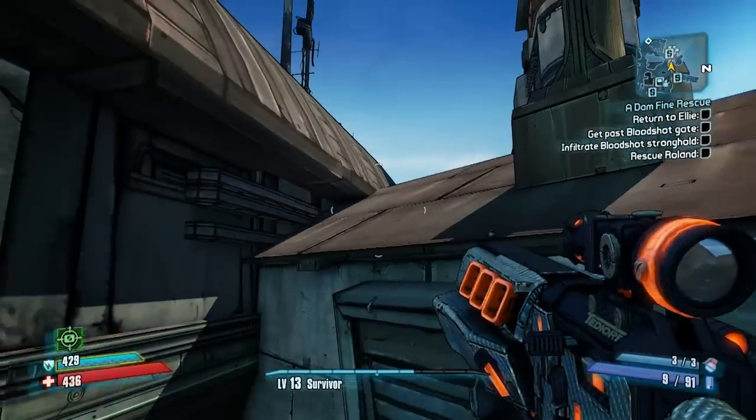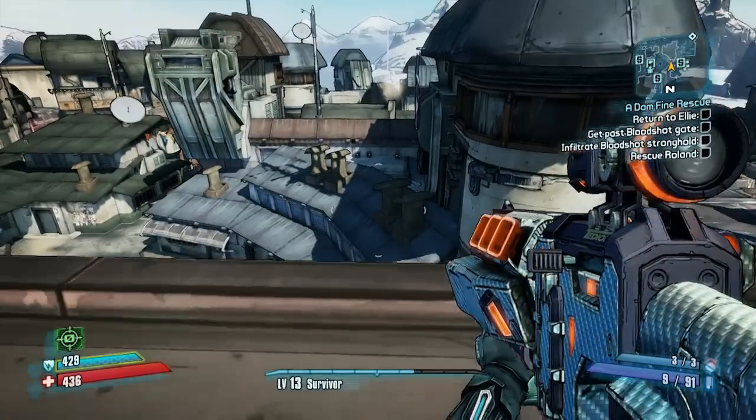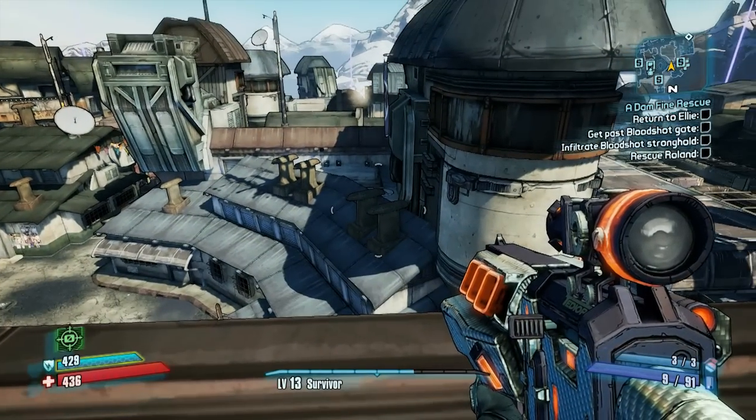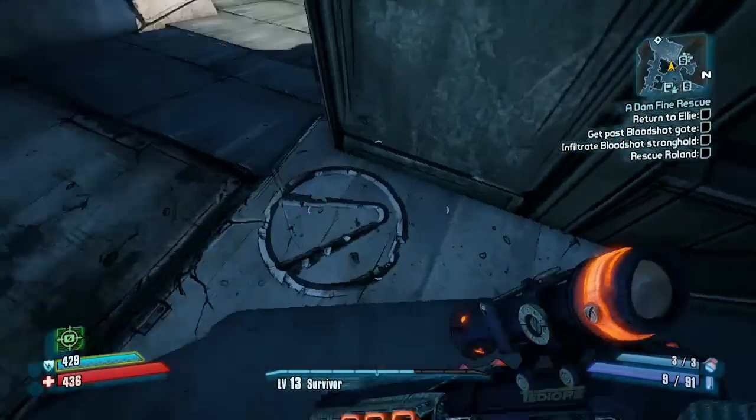First, jump onto the top roof from the tires and then up on top, and then jump to the far gray roof across the way. I've seen some people jump from the posts in the middle of town to this gray roof, but I had more success using this method. This gets you the first one.